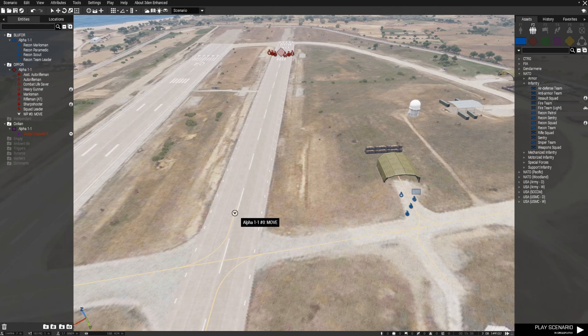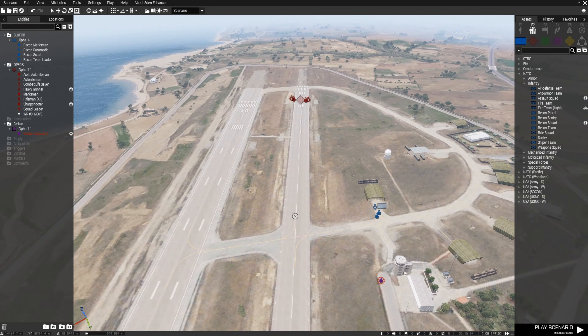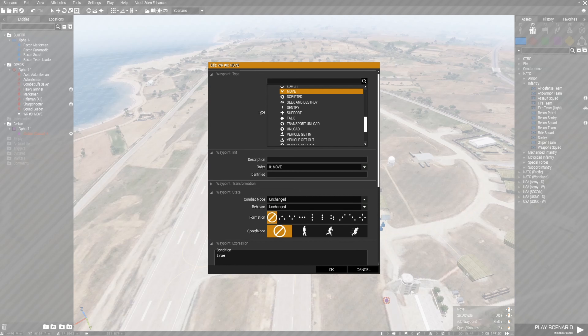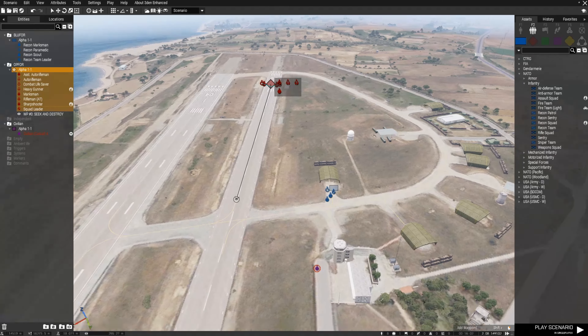If you want them to search an area — which is a hundred meter radius, so like this general area — in order to do that, you would open the move marker, select Seek and Destroy, and hit OK. Now when this group comes over here, they will be on alert the entire time from this point to this point, and even when they get to the destination they'll look around to see if they can find any hostile forces.